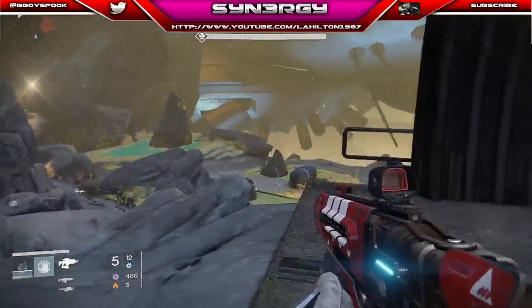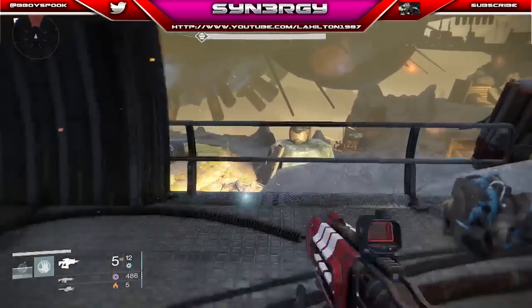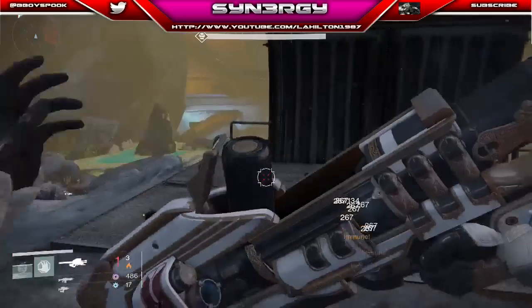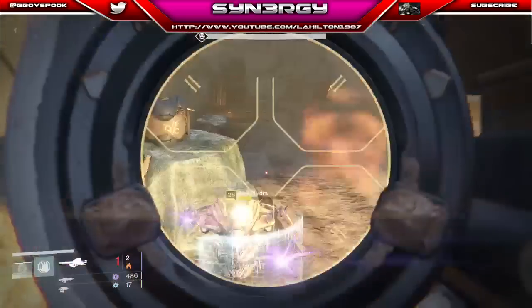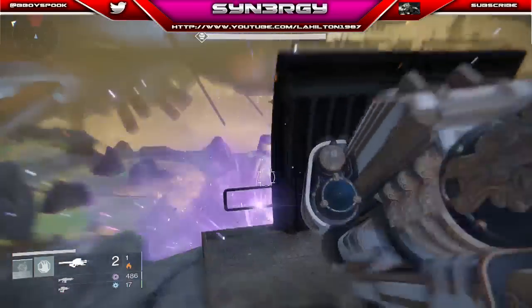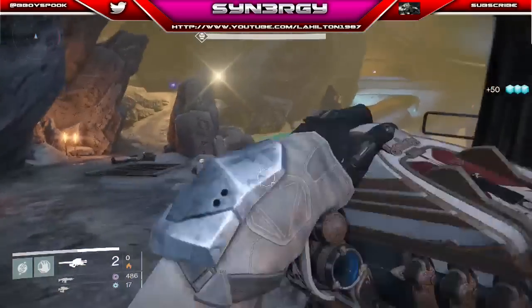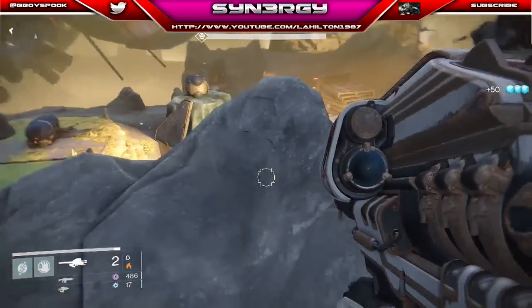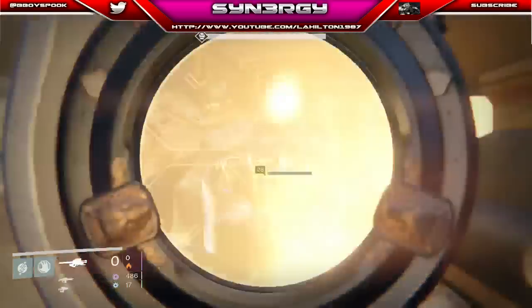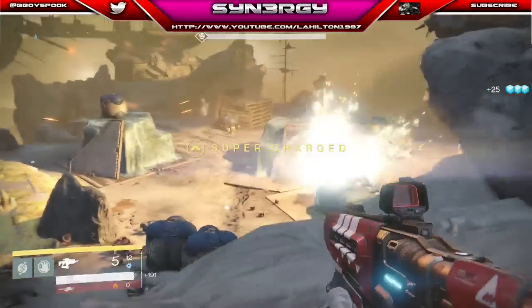A lot of them are grouped up so we take them out nice and easy. Your fusion rifle does a lot of damage on the Axis Hydras, but since I've got a synth anyway I'm going to use heavy ammo on them. Avoid the splash damage, get into cover, and that one is down. One more to go — we'll use the last two rockets on it and it's done.